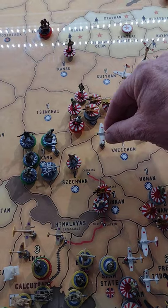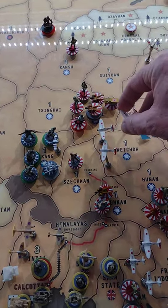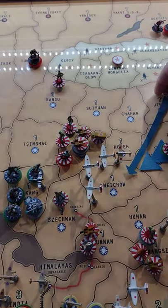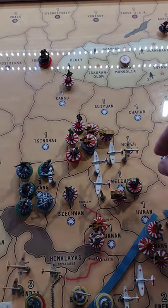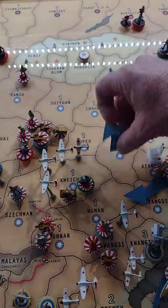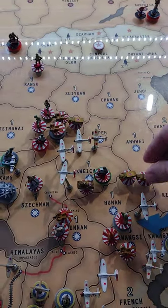We also had planes in Chihar that we never even used, but we're going to move these down to Quichao right now. There are three tactical bombers and a fighter that came from Chihar — this is from Jihal. One tank from Anhui. Four infantry.